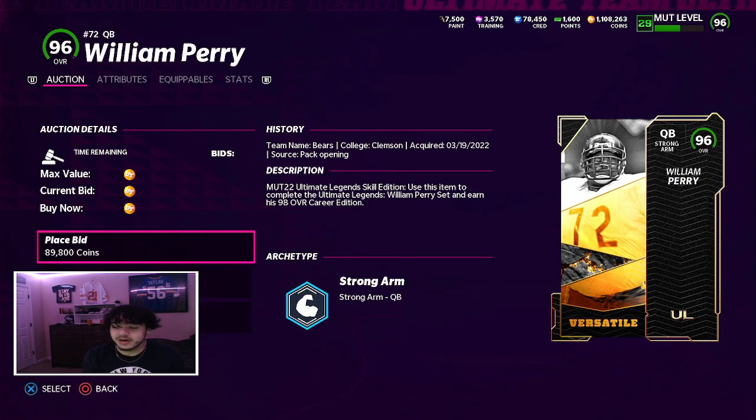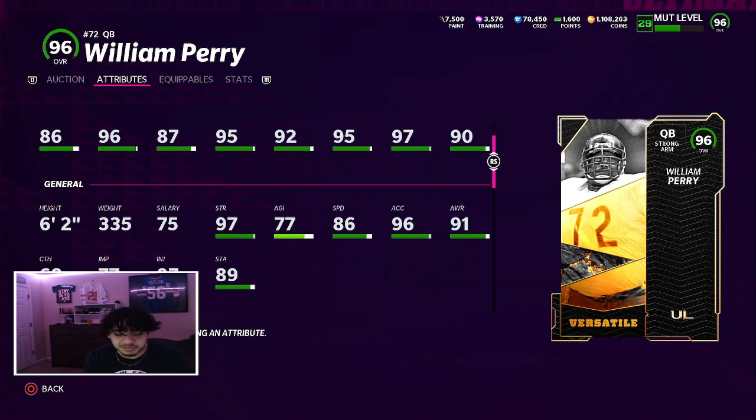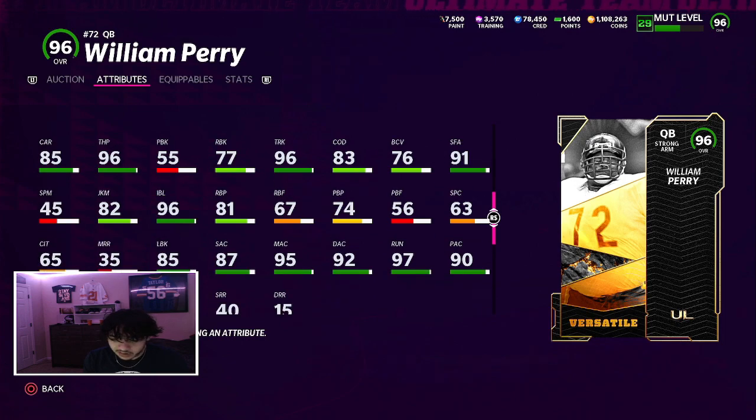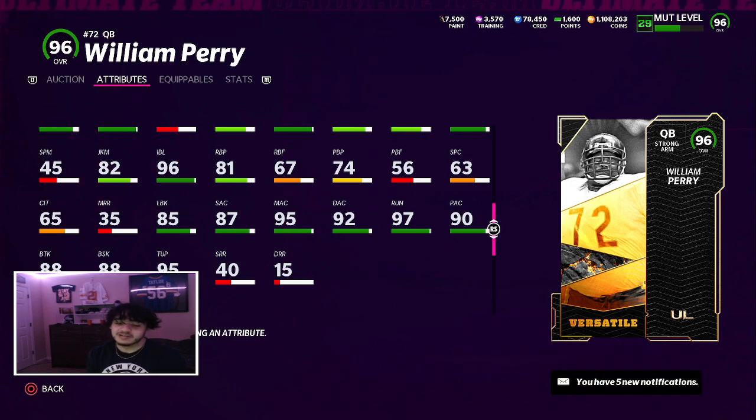Let's look at William Perry as a quarterback: 6'3", 335 pounds, 86 speed, 96 throw power, 87 short, 95 medium, 92 deep, 95 under pressure, 97 play action. He's got 96 trucking, 82 juke move, and 88 break tackle.